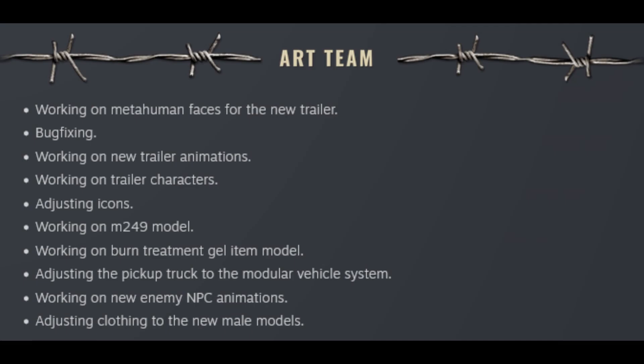The art team are working on meta-human faces for the new trailer, bug fixing, working on new trailer animations, working on trailer characters, adjusting icons, working on M249 model, working on burn treatment gel item model, adjusting the pickup truck to the modular vehicle system, working on new enemy NPC animations, and adjusting clothing to the new male models.